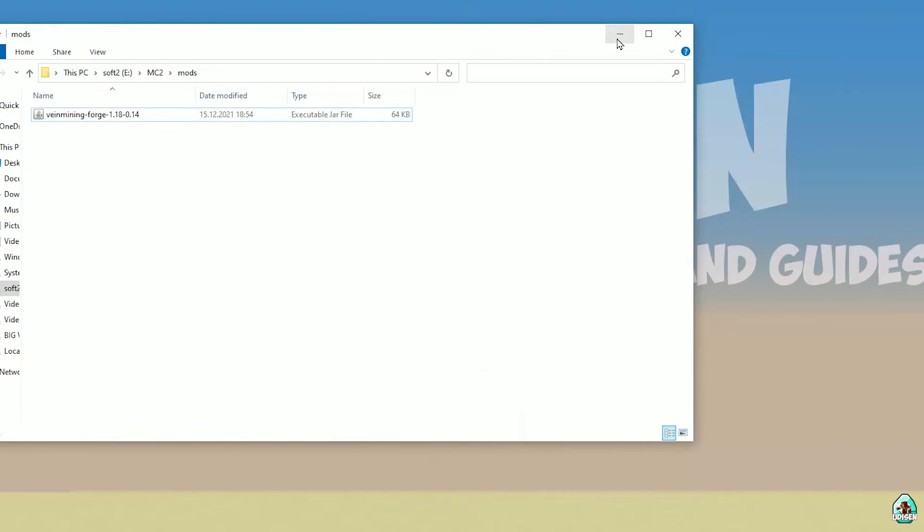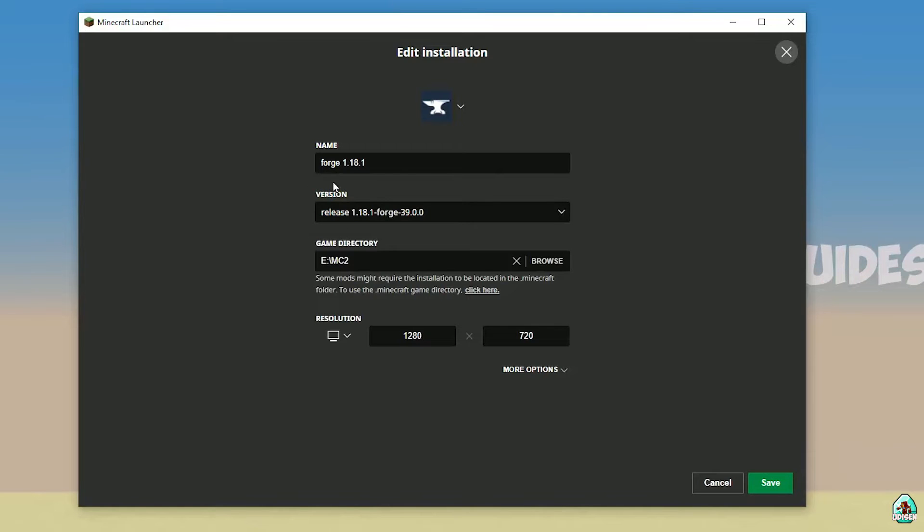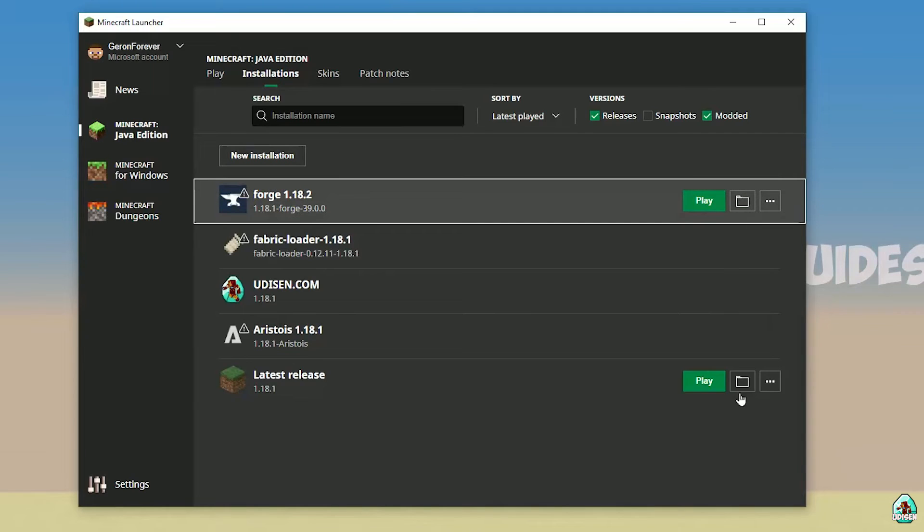Close all windows and return to Minecraft Launcher. Find 4G, press the left mouse button, and double-check that you see the correct version. If you installed for Minecraft 1.18.1, you must see release 1.18.1 4G. If you installed for 1.18.2, you must see release 1.18.2 4G, and so on in the version list. I hope you understand the principle. Press the Save button and then press Play.